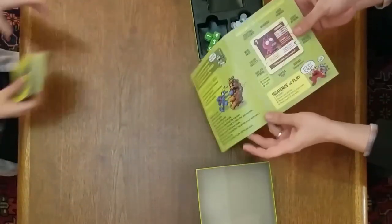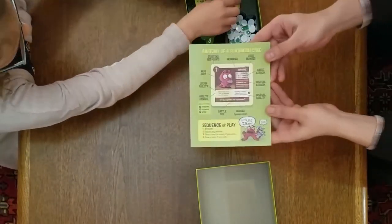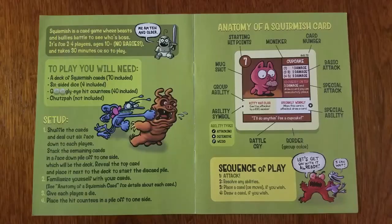If you look in the rule book here, you have the Anatomy of a Squirmish card, which shows you what's on each card. Each card has its starting hit points in the circle at the top, which says how many hit points that card has. It has a moniker, which is the character's name — so this is Cupcake. It's got a card number, which is just to keep track of the cards and organize them. Then you've got your basic attack.